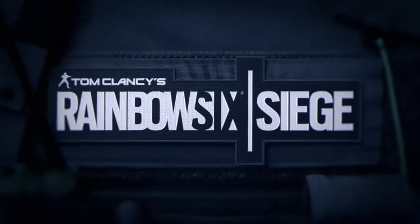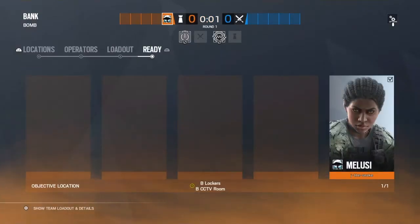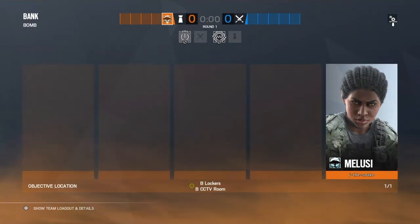This is a Rainbow Six console guide to defending your bottom two sites on Bank. To begin, you're going to roll with Melusi. You're going to make sure you have the shotgun equipped and a nitro cell.